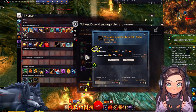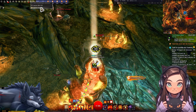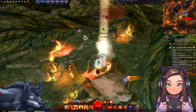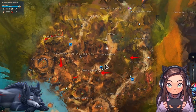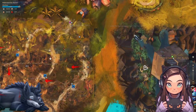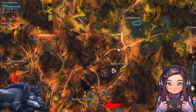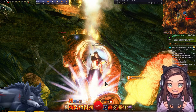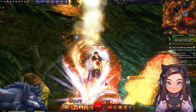Dann haben wir jetzt auch die letzte Karte von der Erweiterung Heart of Thorns freigeschaltet, beziehungsweise komplett erkundet: der Widerstand des Drachens. Wir hatten vier Kartenabschnitte. Wir sind dann ab nächstem Montag in der neuen lebendigen Welt Staffel 3 und gehen an Eirs Begräbnis. Ich hoffe, der Part hat dir soweit gefallen. Kannst dir gerne Blish HUD runterladen - das ist super cool, kostenlos, ein mega cooles Tool, das ich sehr gerne nutze. Wünsche dir noch einen wunderschönen Tag und freue mich, wenn ich dich das nächste Mal wieder begrüßen darf. Bis dann, ciao ciao.